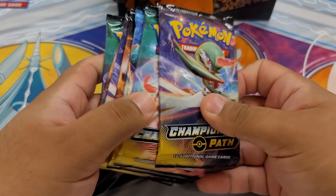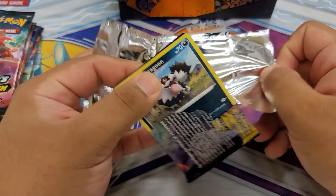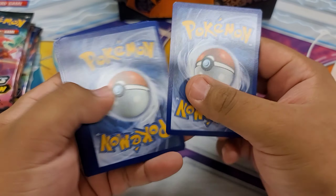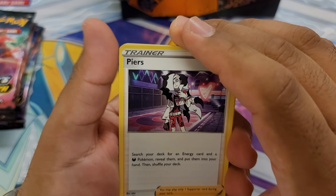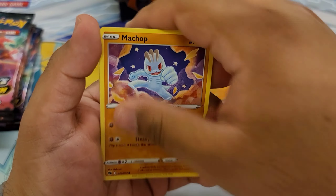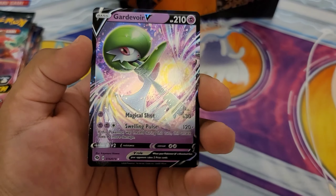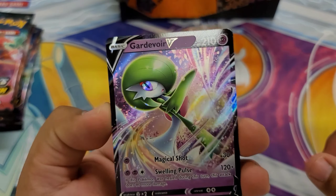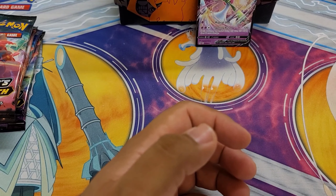Everybody's after the Charizard in the set and that's why everything is being sold out. It's unfortunate. One, two, three, and then we're gonna yeet the water energy. Hopefully we can get some good pulls out of this set because to be honest, even though you're guaranteed a holo, this set is pretty dooky. Oh look at that — a Gardevoir V! Look at this beautiful Gardevoir V and then a reverse Kakuna too. You guys saw the reverse right?